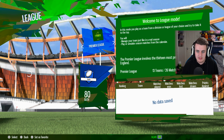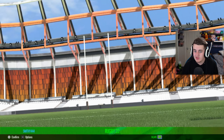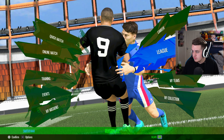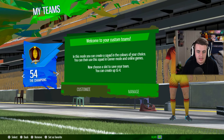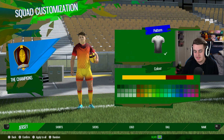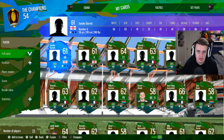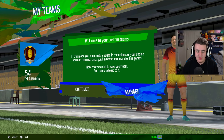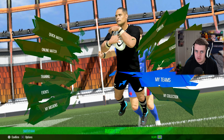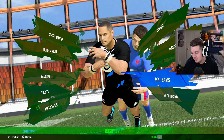League mode lets you select a league and play as one team, trying to win it - standard stuff, really. It's like Quick Match but you play every match in the season rather than selecting opponents each time. My Teams gives you four customizable slots for the teams you've built, linking to My Squad. You can customize a lot of things - cards, tactics, and set plays.